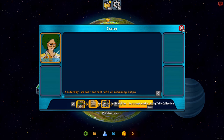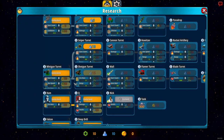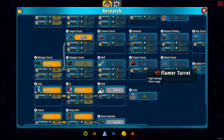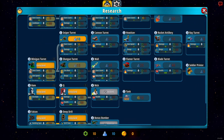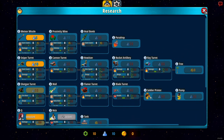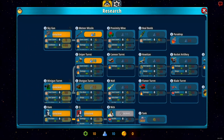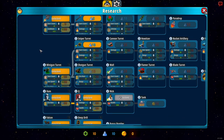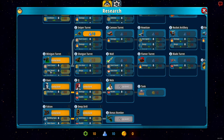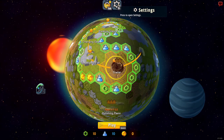Before we hop in, let me show you the fully operational tech tree. You have your heroes, ships, drills, and different turret types — there are miniguns, shotguns, walls, flamers, blade turrets. You can even print soldiers! There are rockets, cannons, snipers — a whole lot of everything. I can actually unlock another turret, but I think we'll be fine with just the minigun for now, so let's leave the research alone.